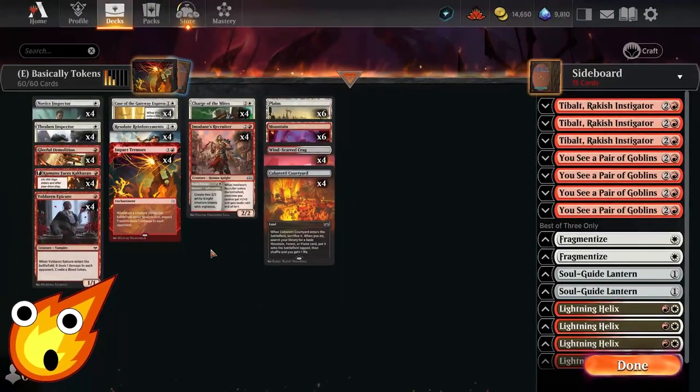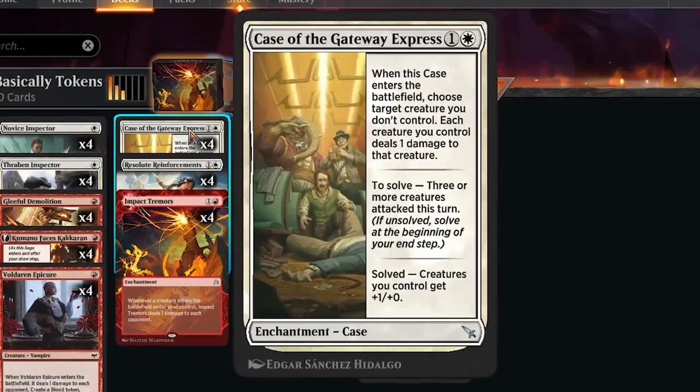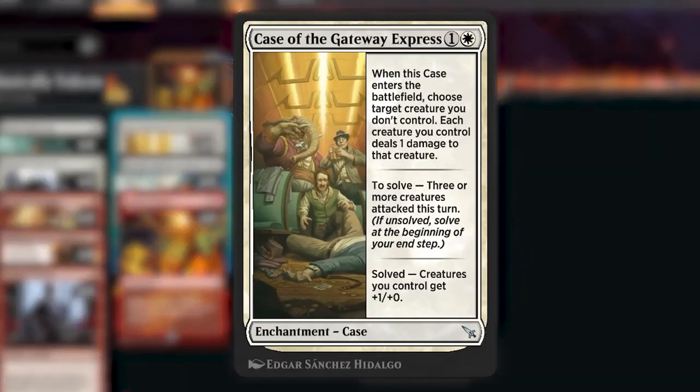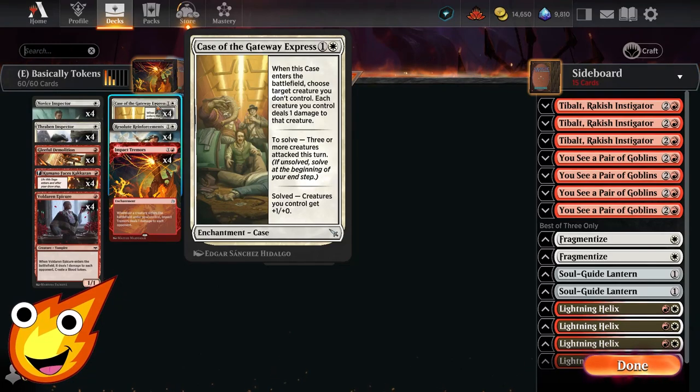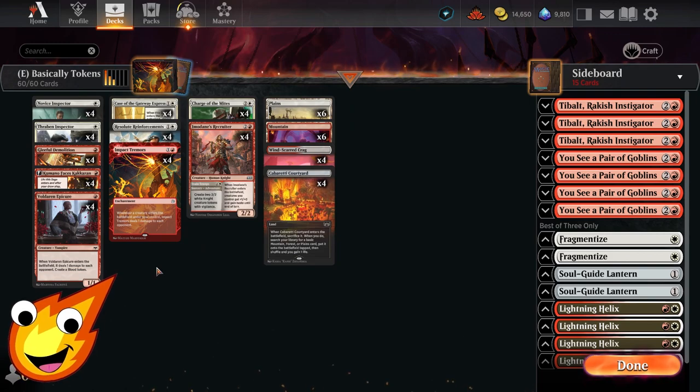With all of this we're going to need a little extra support to ensure our game plan goes off. Some extra pump and removal comes in the form of Case of the Gateway Express. When it enters the battlefield, you choose a target creature you don't control, and each creature you control deals one damage to that creature. To solve the case, three or more creatures must attack in a turn, and if you solve it, creatures you control get a pump of +1/+0. This is really awesome for picking off one giant creature and then clearing the way to do extra damage on the next turn after getting the pump.